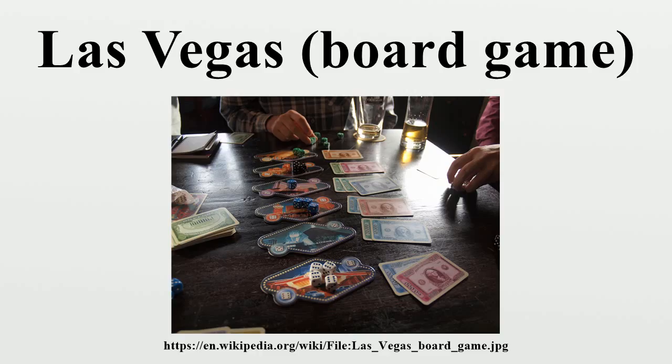Once all players have bet all their dice, the winnings are dealt out. For each casino, the winnings go to the player who bets the most dice on that casino. The majority has to be strict — on a draw, the winnings go to the player with the next most dice. If all players are equal, the winnings go back to the bank.